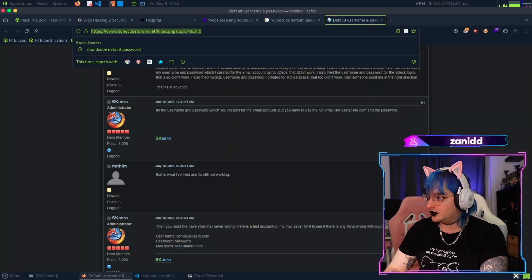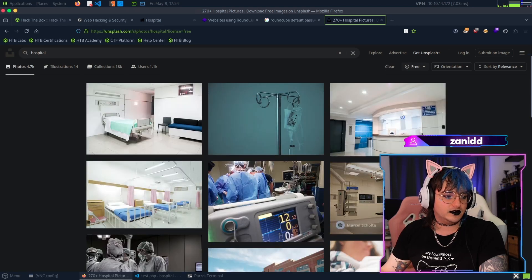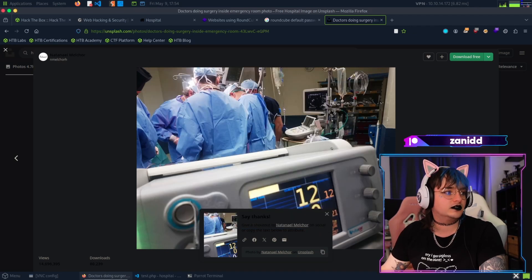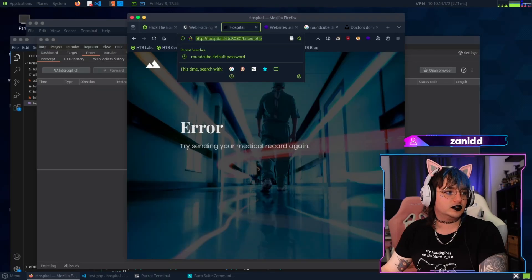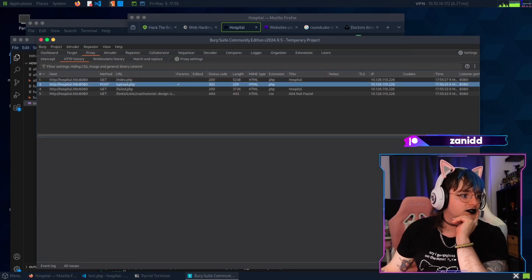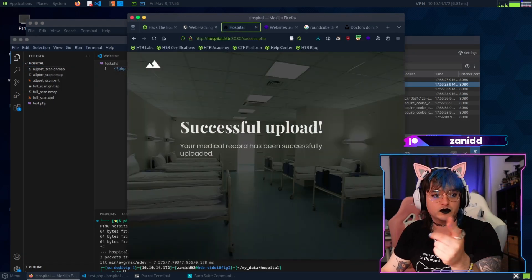Let's find a proper image. We'll search for hospital images, get a free license one, download it to the Downloads folder. We go back and upload it - failed timeout. Maybe it was too big so let's try a smaller one. That was the problem.